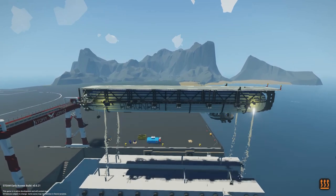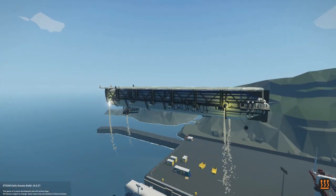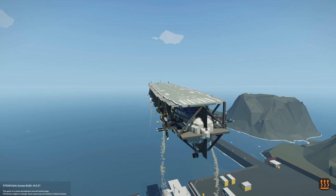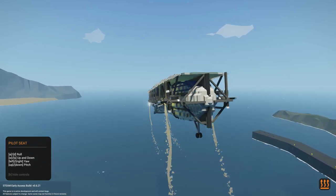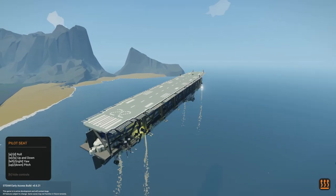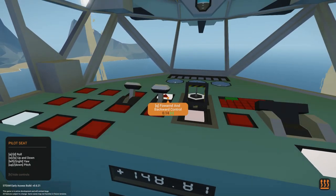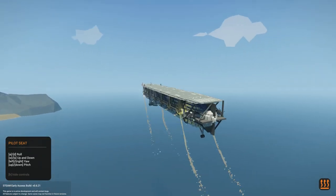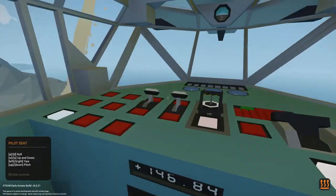We have controls for it! W is bringing us up, S brings us back down — it's got a bit of a tilt to it, a lot of tilt apparently. We have controls for up, down, pitch, and yaw, so it almost works like a quadcopter or a plane. We also have spotlight controls and forward/backward control. Those helicopter blades on the back end are what's propelling us forward — do we have a speedometer on here?